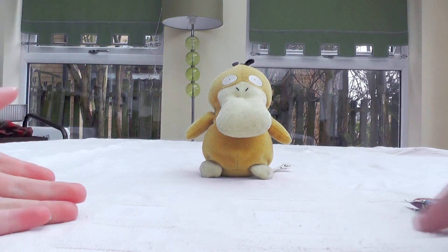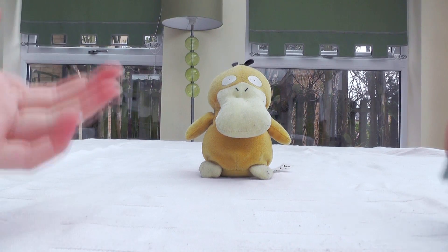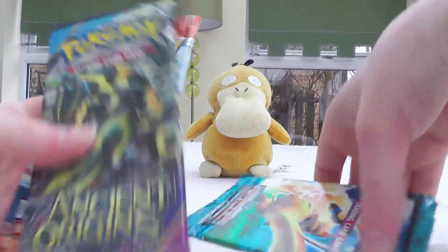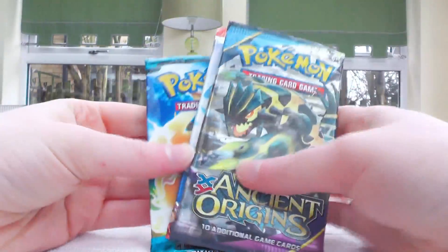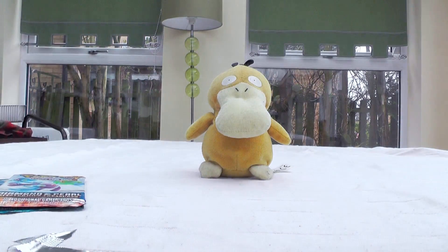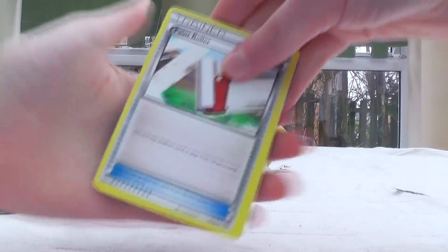Every single rare card that's come out of a pack with him in the episode, it's been good. We are going to go in the order that we pulled them - being Ancient Origins, Mysterious Treasures, and then EX Power Keepers! Unfortunately, that is my final Generation 3 pack that's in the dip. So I'm gonna have to work on getting another one of those soon. It's crazy - the moment that I put them in, I dip them out.